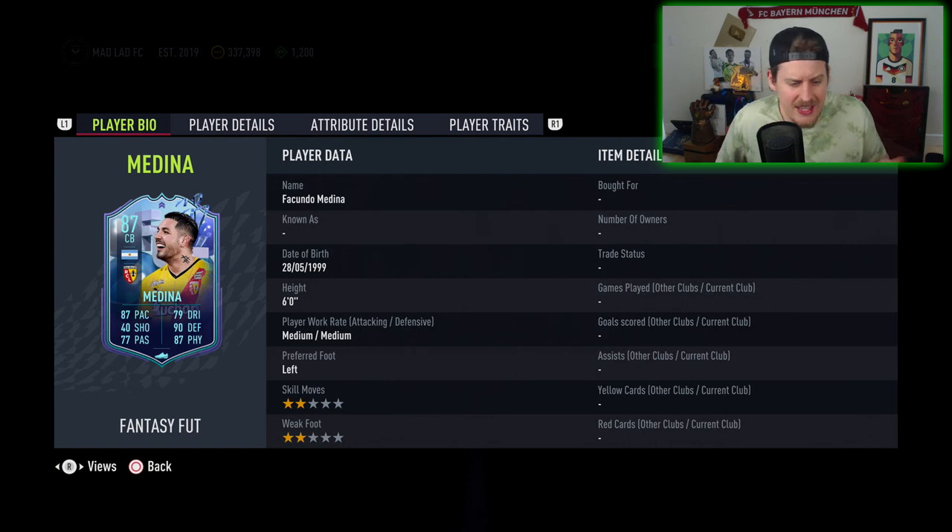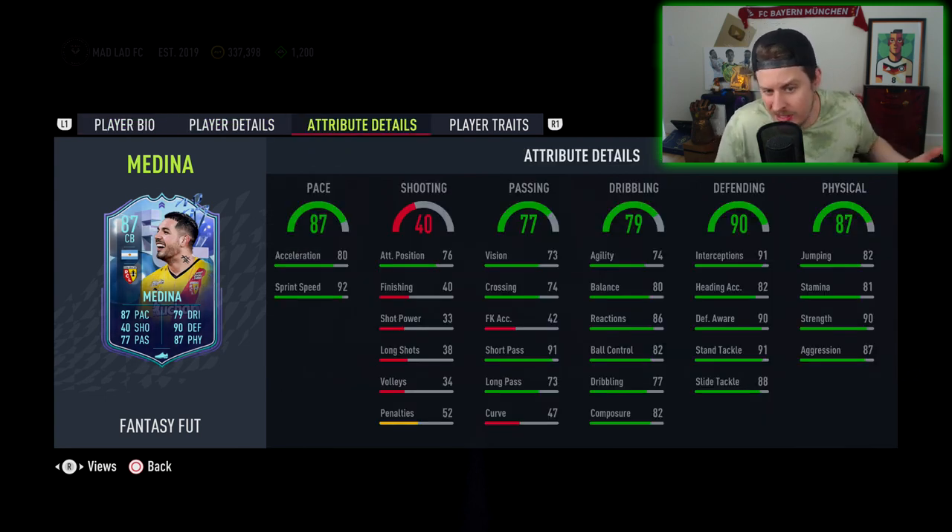He's a dynamic pick with a tattoo on his neck. He's Argentinian, so if you run an Argentina squad you can get a little creative with him. 81 stamina is a little meh, but 90 defending, 91 standing tackle, 88 slide tackle, 87 aggression, 90 strength. With 86 reactions, 92 sprint speed, and a nice bit of short passing, plus 82 ball control — I think this is a decent card.